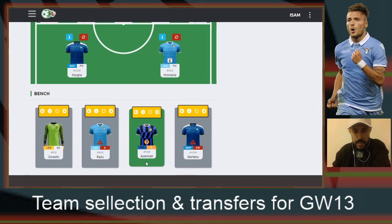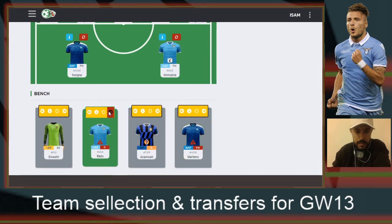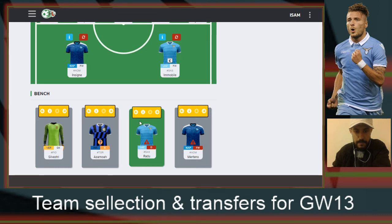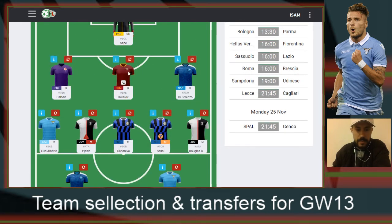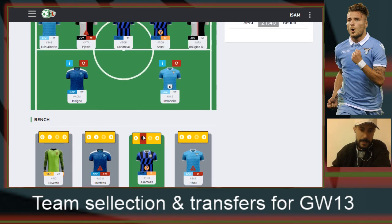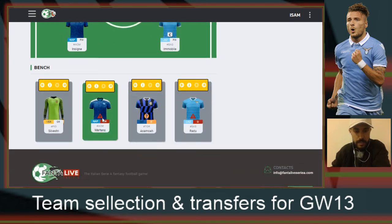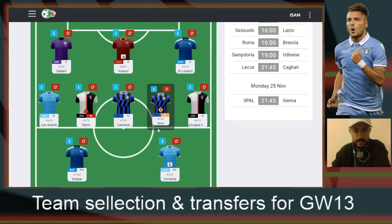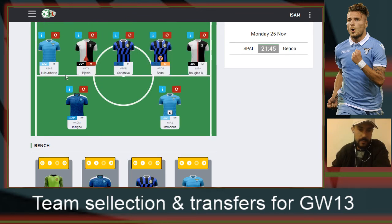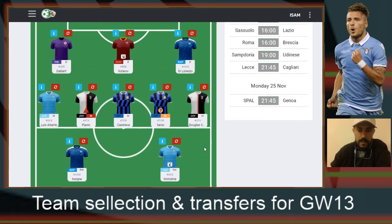Let's have a look at my substitution players. I'm going to put Mertens as my first substitution, but since I only have three starter defenders, I'll put Asamoah as my first defensive substitute. So if any of my defenders didn't play, Asamoah will be the replacement — not Mertens. Mertens will be the replacement for any of my midfielders or strikers who didn't play. These are my current lineup.